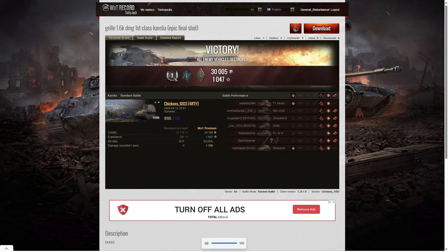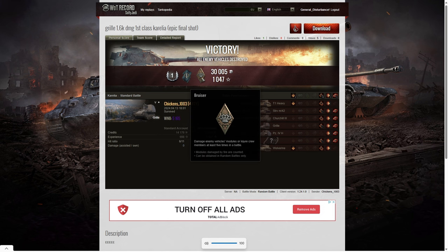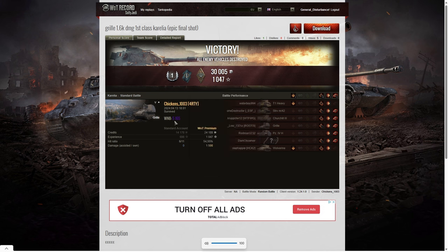Here's the end of battle stats — that was a first class tanker for Chickens 1003 of the arty clan in the Gorilla. He also managed to get a fighter badge for getting at least four kills. He ended up with five, which is one short of getting a top gun and one third of the enemy team. He also picked up a bruiser medal for getting at least five critical hits in that game — he managed to get ten — and his win eight in the game, 5165, was super unicum standard and a bit more.